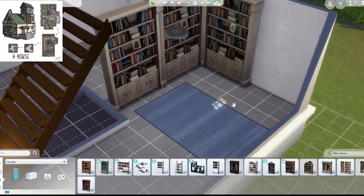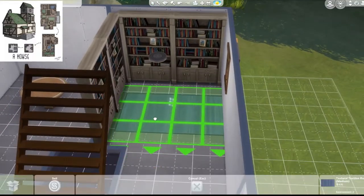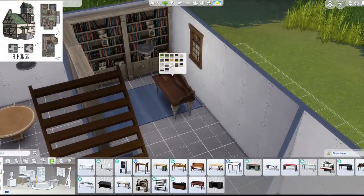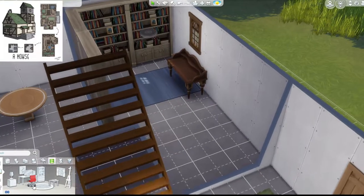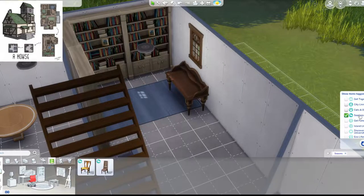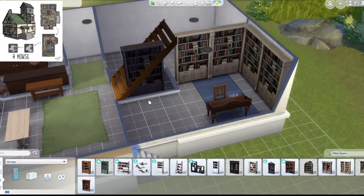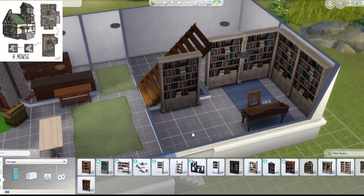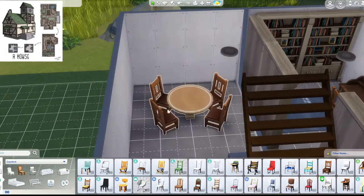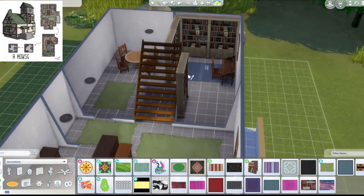I put those bookcases because there are thin ones in the image, and I'll change those colors — they're too bright at the moment. I put the desk where it should be, with a not-so-old-style chair. I tried to look for a rustic one but couldn't find it. I put the same chairs to even out everything, and there's a green rug there too.